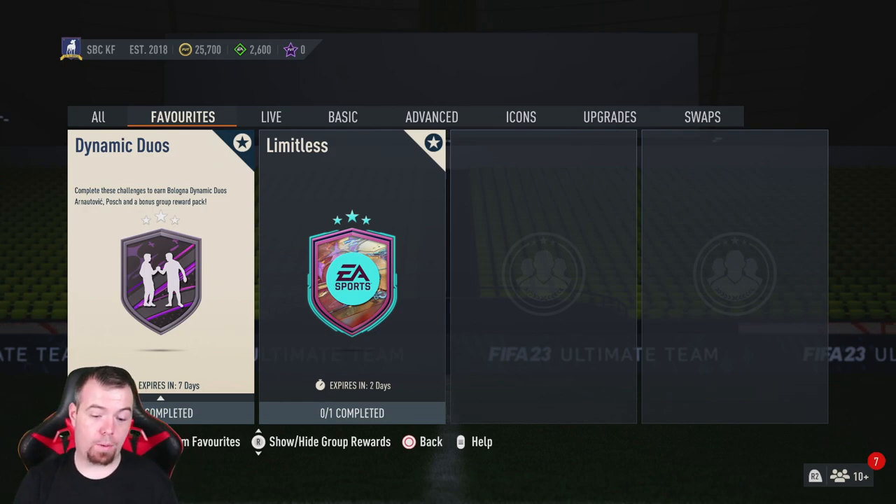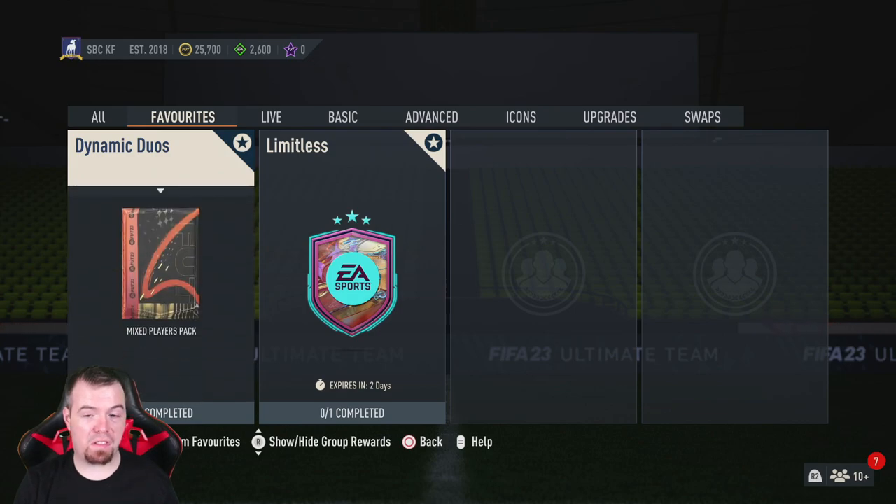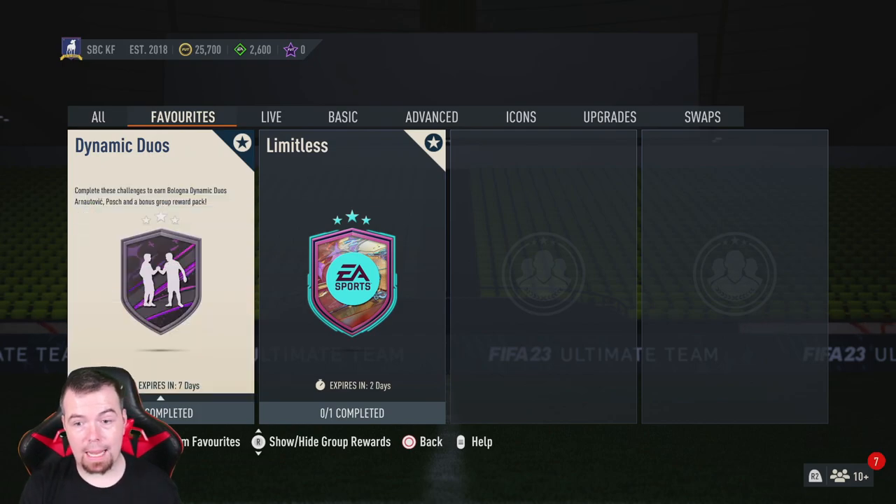I'd say anything between 27.5k and 32.5k for both, depending on whether prices go up or you need a silver team of the week. You do get 10k worth of packs — but for getting two 85-rated cards done for less than 30k, nearly at minimum price, plus a 10k mixed player pack on top, that's really good value. The mixed player pack is nothing amazing but you never know, you might get something decent out of it.